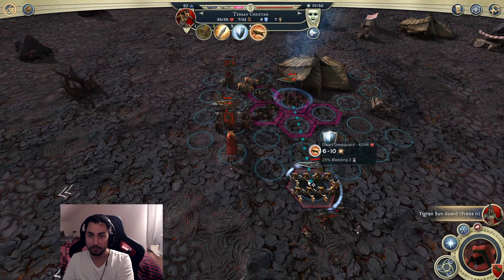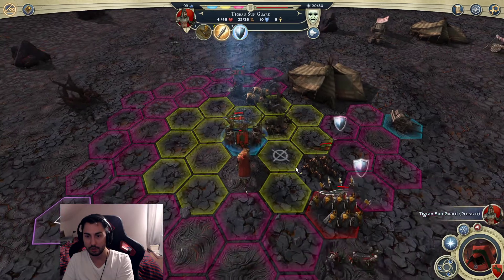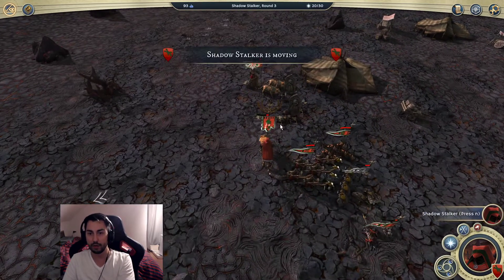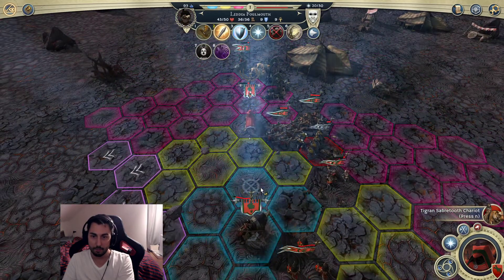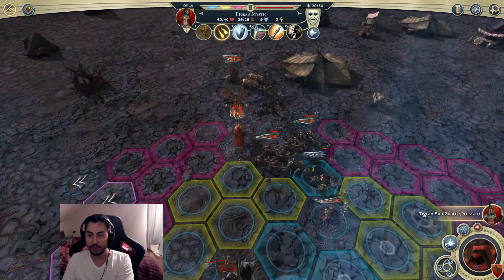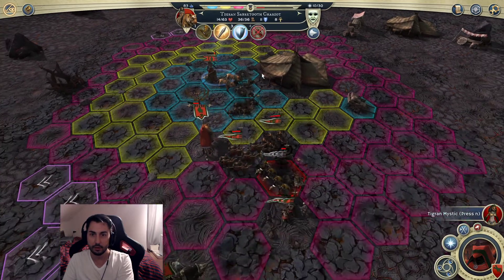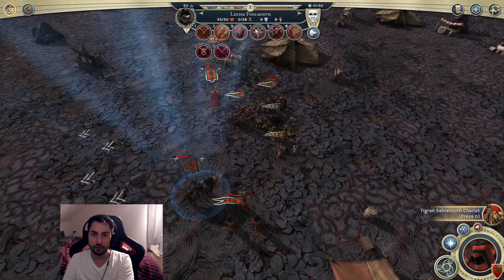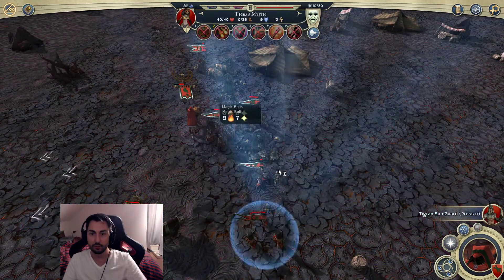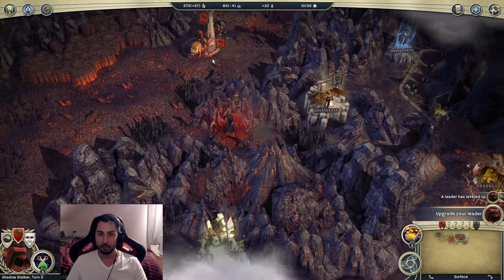That didn't go quite as planned - I'm going to lose my leader here most likely. No - okay good! I can just take the last of their movement with my Sun Guard. That was so close - I shouldn't have moved down here, that was definitely a mistake. I can throw another curse at them. Can I Quick Dash something for some experience? Let's see - if I Quick Dash you, you can still do stuff. You've already leveled. You haven't leveled yet, so I'll try to give you some experience.